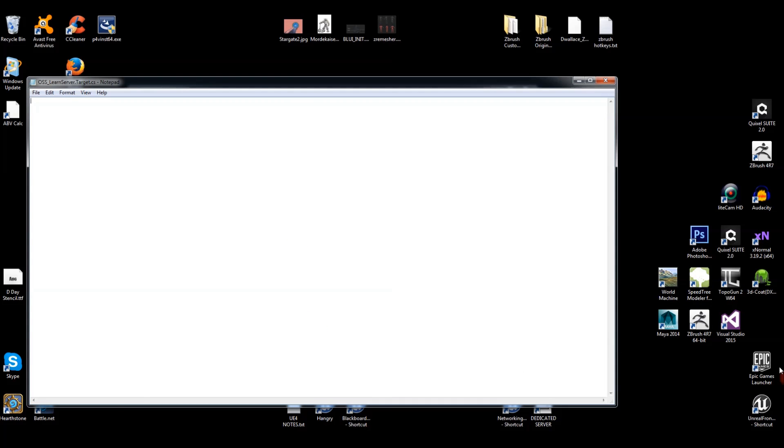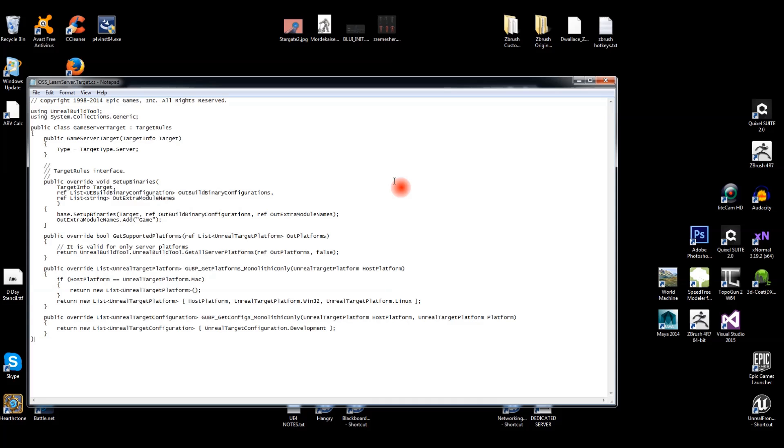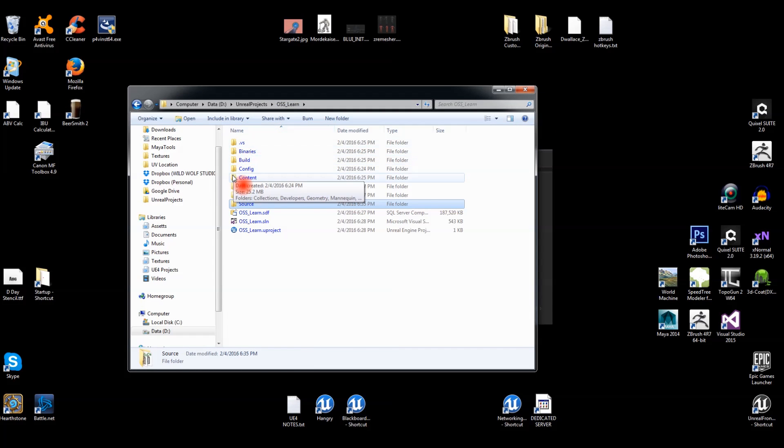Right-click and edit the file — it'll be blank. Go to the web page (link in the video description) and copy the server script CS file, then paste it in. There are a couple of changes to make: where it says GameServerTarget, change 'Game' to 'OSSLearn', making it OSSLearnServerTarget. Do the same for the other 'Game' reference — change it to OSSLearn. Save and close.